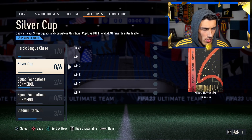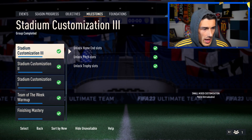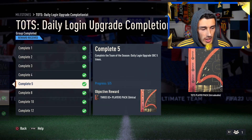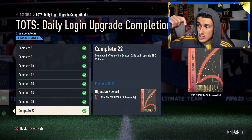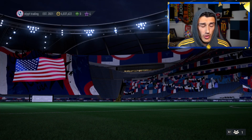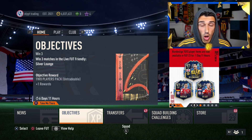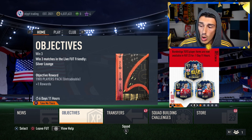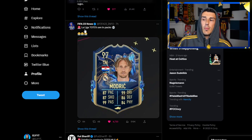If you guys completed the objective to get the TOTS player pack — the daily login SBC — you might have this as well. I'm not sure if that was in milestones or regular objectives. Let me scroll to the bottom. Here it is: TOTS Daily Login Upgrade. If you completed 22 of them, you got a TOTS player pack. I've had this in my store for the last couple of days — I just forgot to open it.